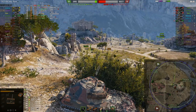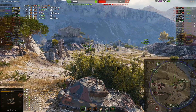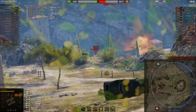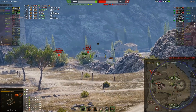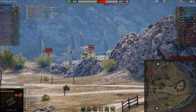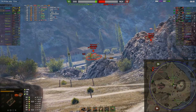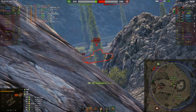Usna found a really good position here behind a rock as well. This has really kind of been a frustrating game for Usna I think. It's just never really good. Let's see if we can get some shots into these tanks. Gets one into the 5A — good shot. Type 5 Heavy — nice. Passes 5000 damage.